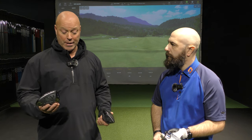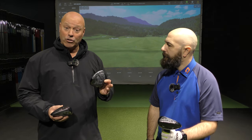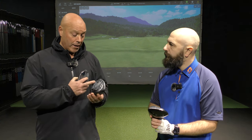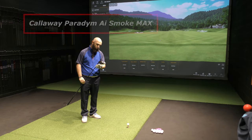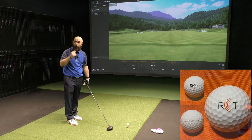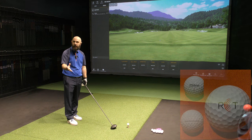The Triple Diamond is your better player's driver — slightly faster off the face, lower spinning, lower launching. We're also going to do an exercise: hit five shots with the weight at the back, then flip it forward. We're using Titleist RCT balls so we get the best data from Trackman.